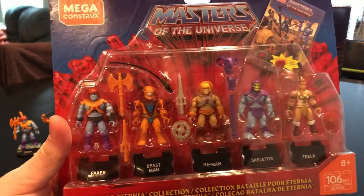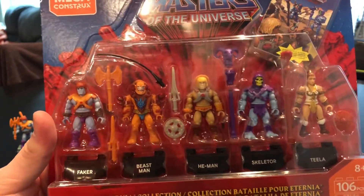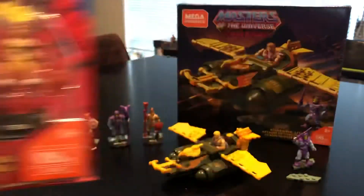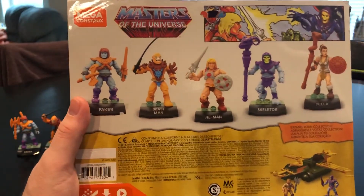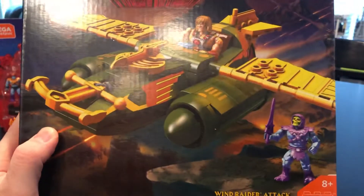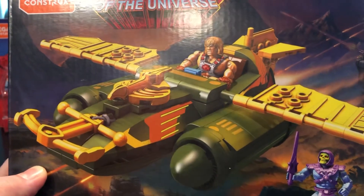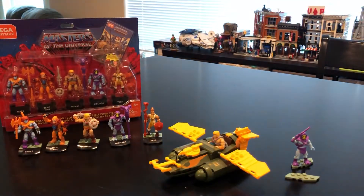The five-pack features Faker, Beast Man, He-Man, Skeletor, and Teela — the same prints and equipment as the initial individual releases through the Heroes line. On the back side we have some really nice comic art of the Masters of the Universe. I'm pretty sure Mattel actually hired one of the original comic book artists for He-Man and Masters of the Universe to do the display art — at least that's what I've been told.